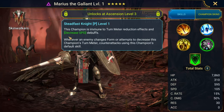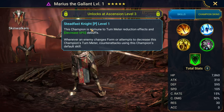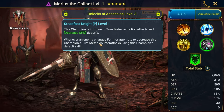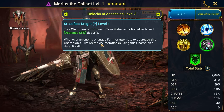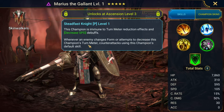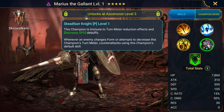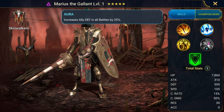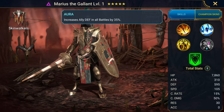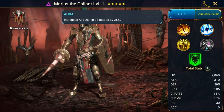His passive: the champion is immune to turn meter reduction effects — so Lydia, for example, and decrease speed. Whenever an enemy changes form or attempts to decrease this champion's turn meter, he counterattacks using his default skill. So he's great against mythical champions. When Armand tries to take turn meter from Marius, he's going to counterattack using his A1. And of course, he's got a big fat 35% increase to all defense in all battles. Pretty good base speed and other base stats with the extra resistance. Some champions like Nukers get the extra crit damage from the get-go, but yeah — awesome champion.